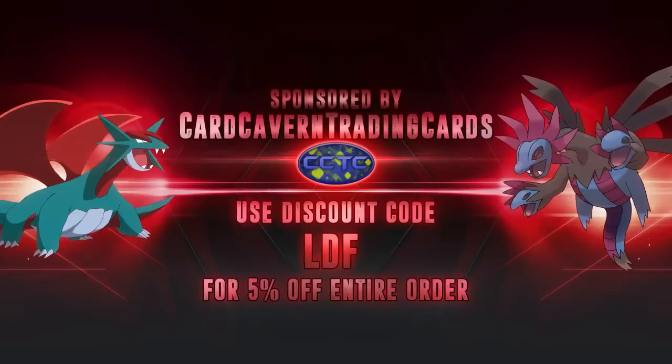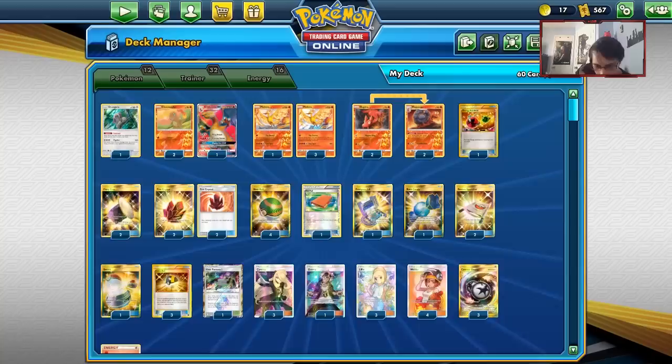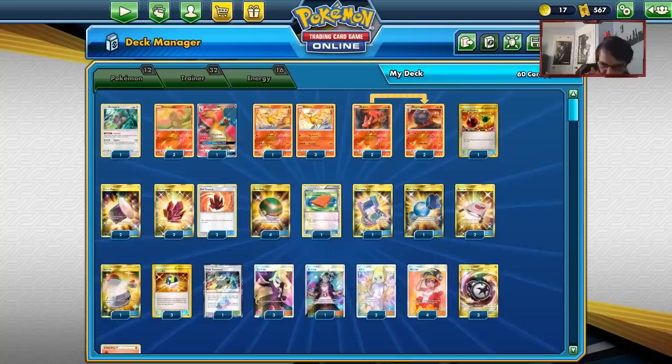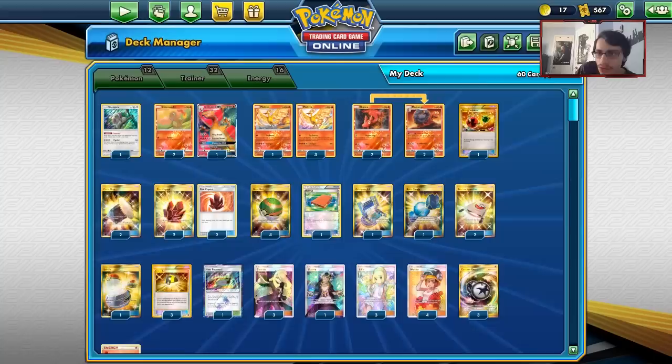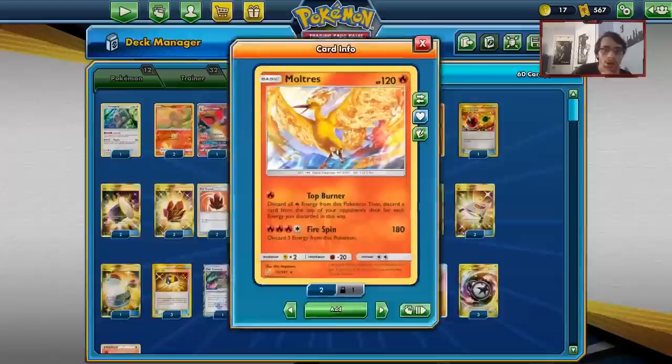Before we get into this PTCGO video, shout out to the sponsor Cardcaver TCG. As always guys, if you're ever looking for any PTCGO codes, especially if you're looking for Unbroken Bonds pack codes, get them over at Cardcaver TCG. You can get Trainer Kits, GX box codes. The Kangaskhan boxes have come out, so check to see if they're in stock. You can also get Flareon GX, Vaporeon GX, Marowak GX, Pico-Rom deck box codes, and all the pack codes. Use code LDF for a 5% discount on your purchase.